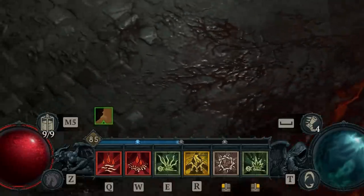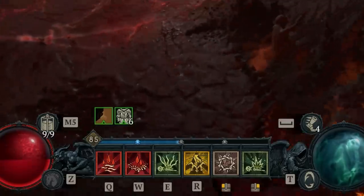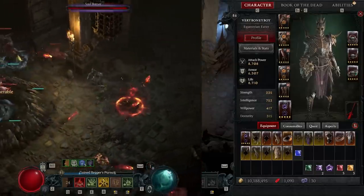So, on our bar in whatever position is most comfortable for you, we want Blood Wave, Blood Mist, Corpse Tendrils, Decrepify, Bone Prison, and Corpse Explosion. Okay, with our talents sorted, what aspects do we need to enable this build?